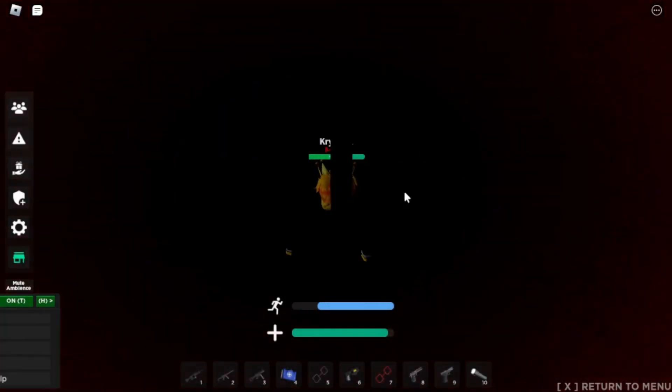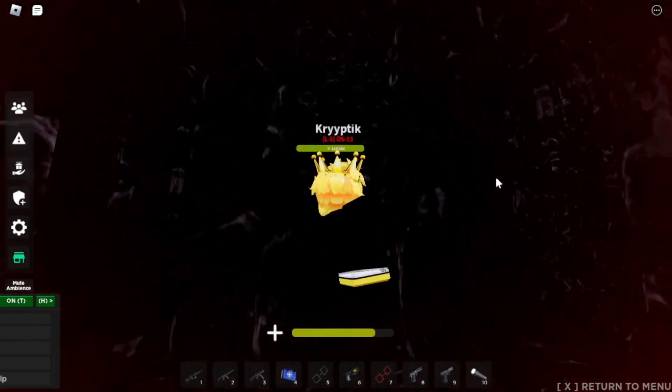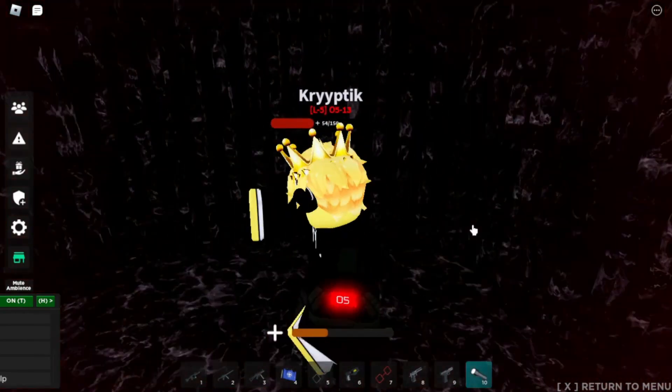The second inescapable pocket dimension is the cage. Here, you will take more damage and you will succumb very quickly if you don't have a medkit. It appears to be a cube-shaped cage with nothing but darkness outside.